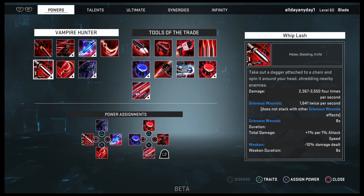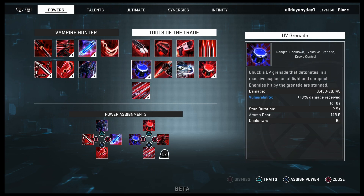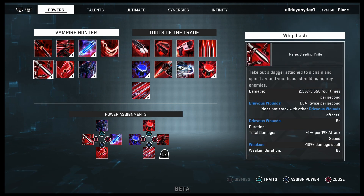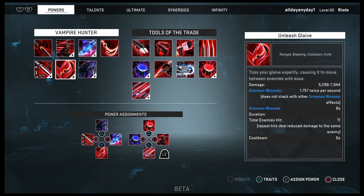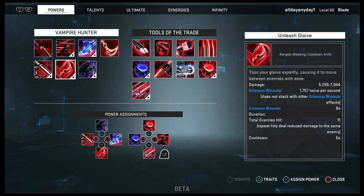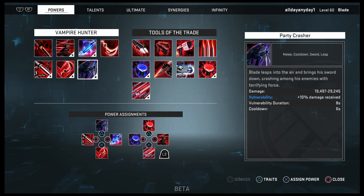The build I went with is primarily a straight melee build. There are about four ranged abilities total. You have Whiplash as your primary melee ability on Square, Unleashed Glaive on X, Deadly Dash on L2+Circle, the Serum on Circle, and Party Crasher on Triangle.